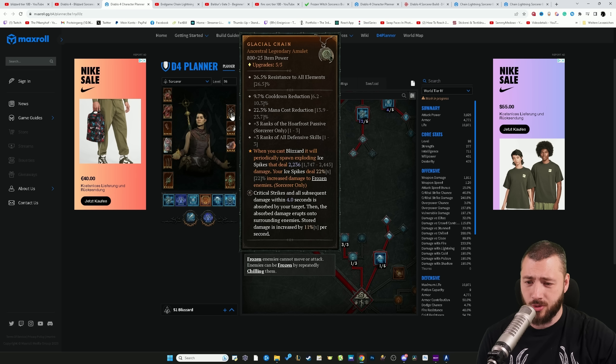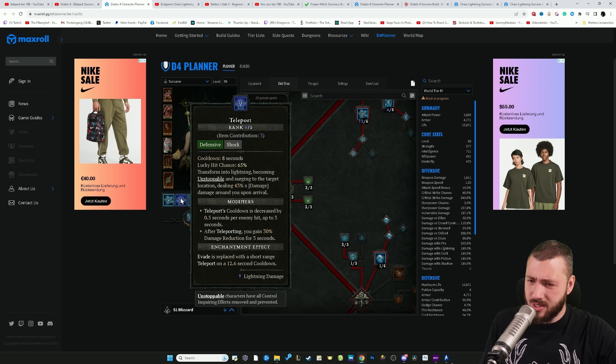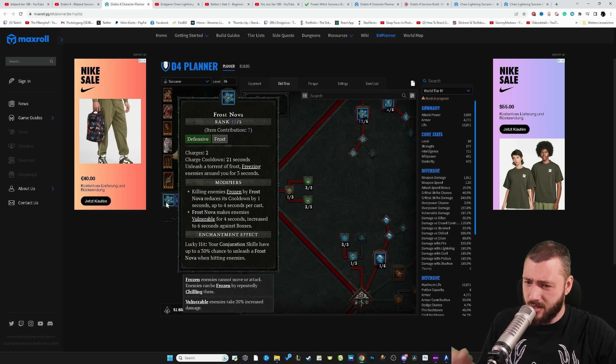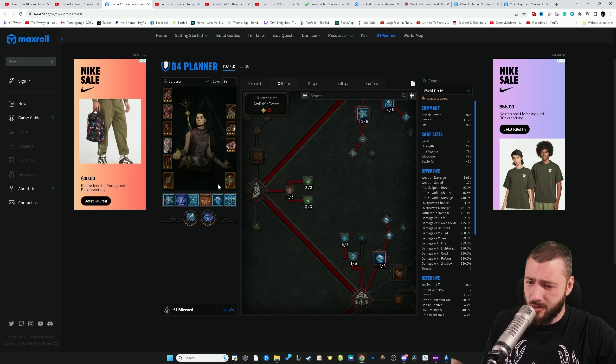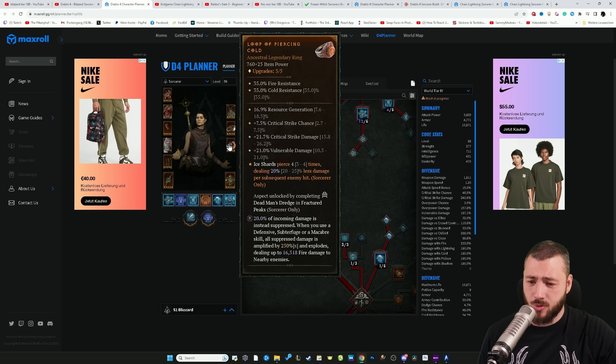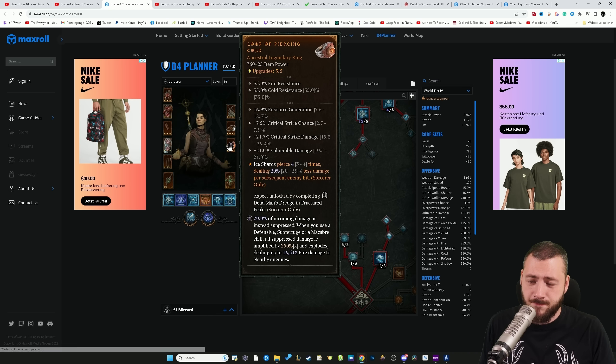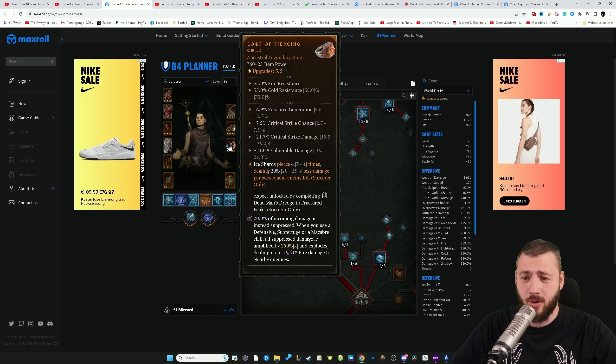You go for critical strike, critical strike. We have the Barber Heart as well. There is Tarasha's Heart — for each unique element you deal damage with, you deal 12% increased damage. And that's why we have Teleport which is Lightning/Shock, then we have Frost and we have Fire — that would boost our damage for the triple element bonus. Followed up by 20% damage reduction and a fire explosion, which would also be fire damage again as soon as we use a defensive skill. Like what I see here. It's quite the package.